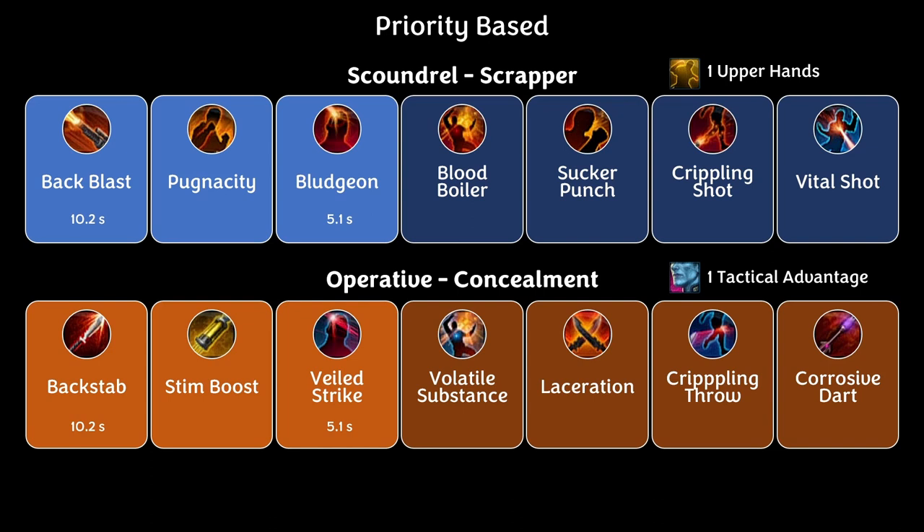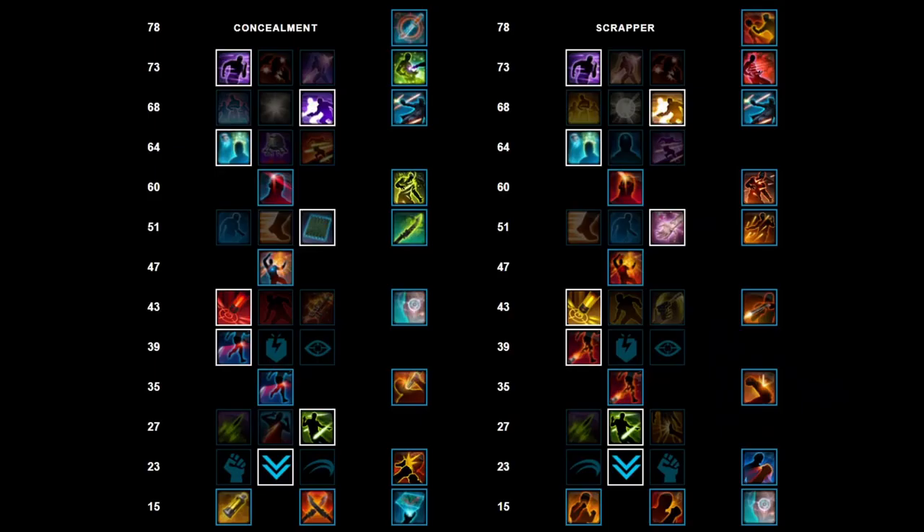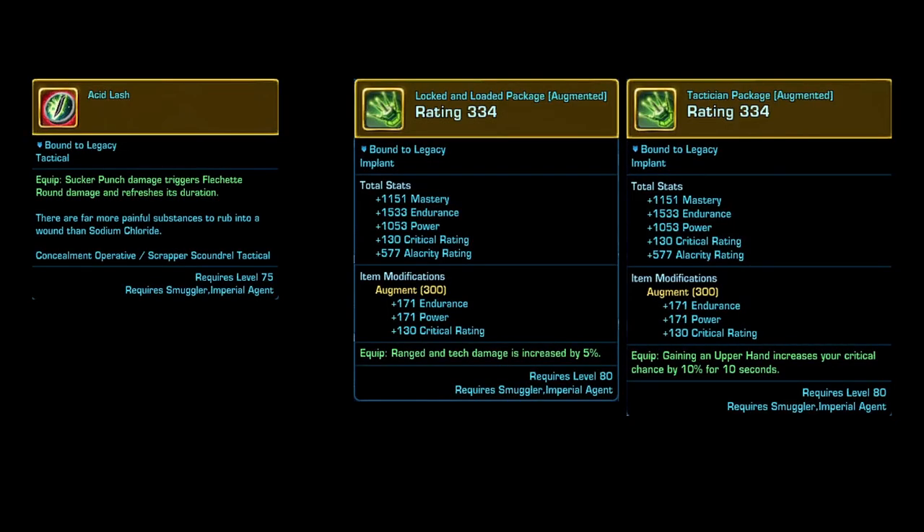With 1 Tactical Advantage on Operative Concealment: Backstab, Stim Boost, Veiled Strike, Volatile Substance, Laceration, Crippling Throw, Corrosive Dart. With 2 Upper Hands, Scoundrel Scrapper is Back Blast, then equal priorities between Blood Boiler, Sucker Punch, and Vital Shot — I'll explain why Vital Shot is in there. Operative Concealment at 2 TA: Backstab, then equal priorities between Volatile Substance, Laceration, and Corrosive Dart. Your Ability Tree looks something like this. Your Tactical is Asset Lash, your Implants are Locked and Load Package and Tactician Package.